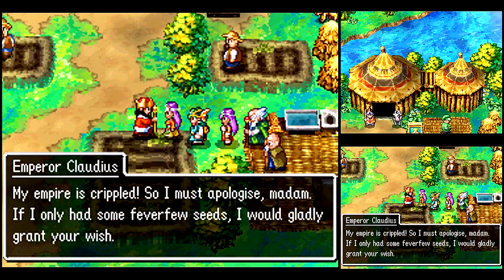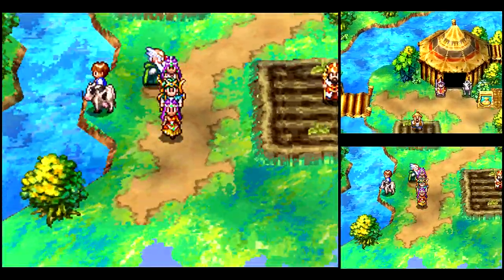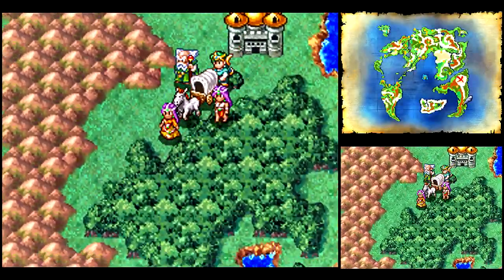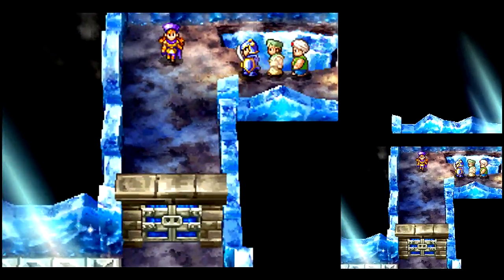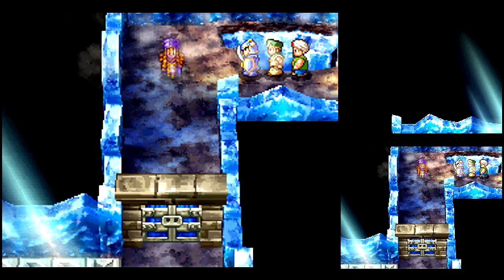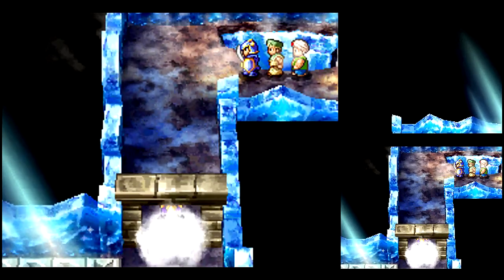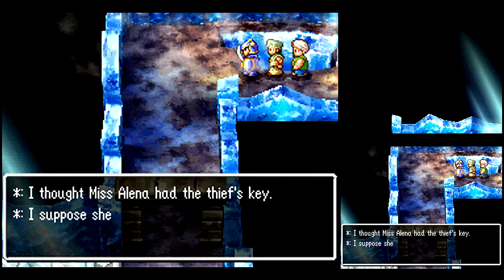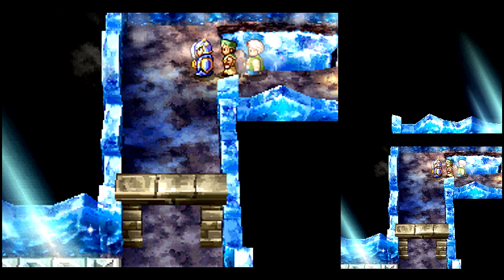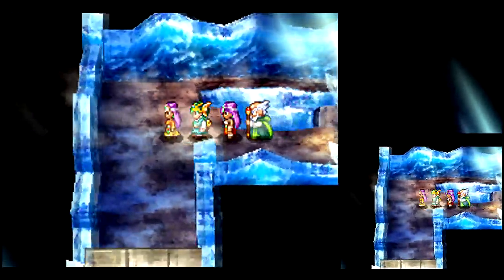So we gotta go to the Parthenium Pantry, or whatever it is — it's a cave — to get the Feverfuse Seed. Let's head on over there then. It's those guys from Casa Branca. How'd they get over here? Elena, can you rejoin us now? Didn't you have the Thief's Key from chapter 2? That's why they take the Thief's Key from you — to keep you from sequence breaking here. You come here before without Borya and you can't get in because you don't have the Thief's Key.